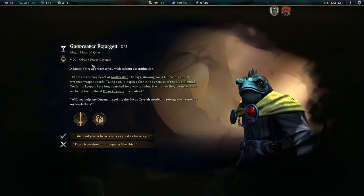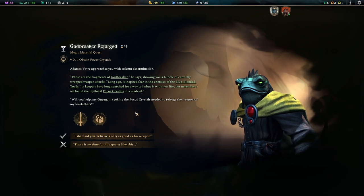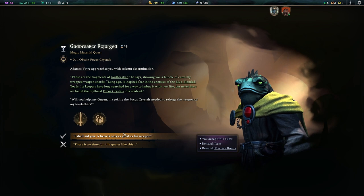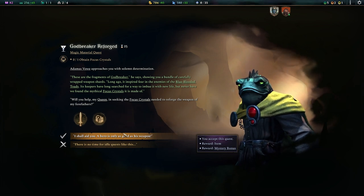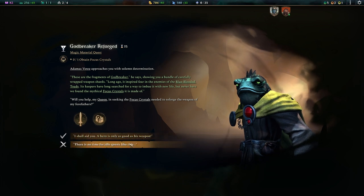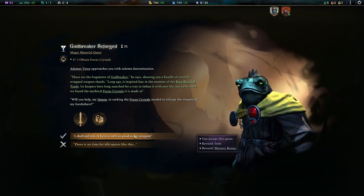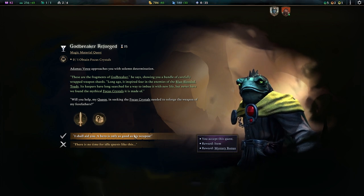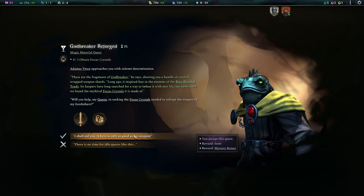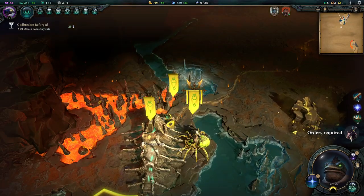We are supposed to obtain a focus crystal, which is difficult because this is something we might not ever find on the map honestly. But we might be able to trade for it potentially. We could decline this quest. We'll take it — we have 25 turns to figure it out, which is plenty.